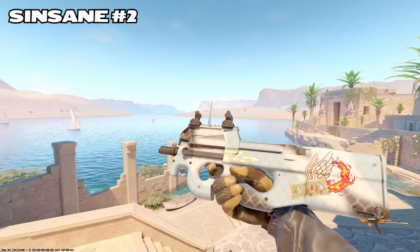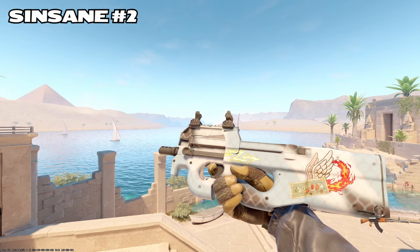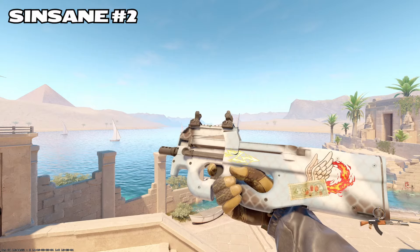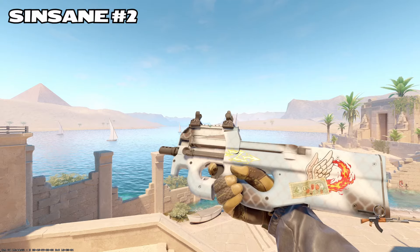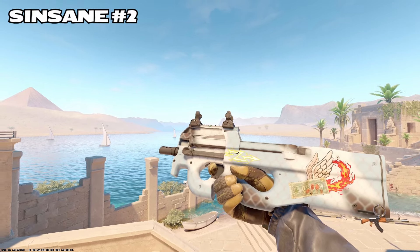Next up, Cinsane. We have the dollar bill on fire with a lightning bolt, and a default AK charm in the bottom right on the Glacier Mesh P90. Love the baby blue of this thing, but man is it an ugly skin. It seemed like this was more of an inside joke in the server and I definitely missed it because I don't understand it. So Cinsane, please explain that to me after this video comes out.